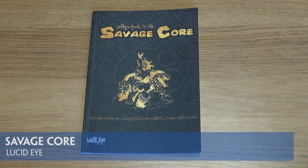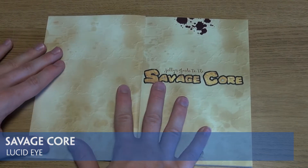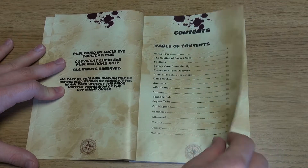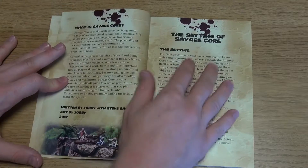This new rulebook from Lucid Eye Publications allows gamers to enter the subterranean or lost world created by sculptor Steve Salah and his son Jobby. The first part of this A5 sized paperback book outlines the basic setting and the main factions within the game.